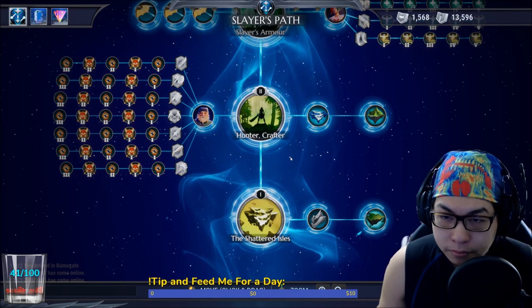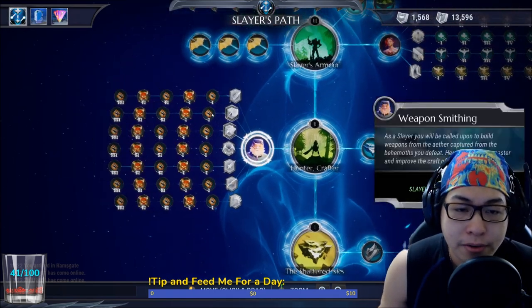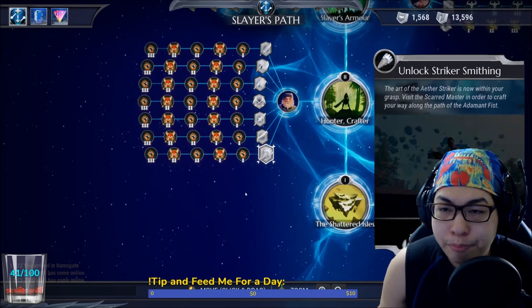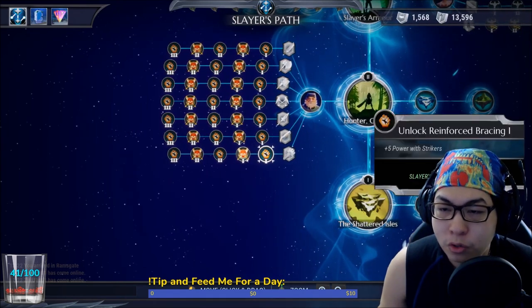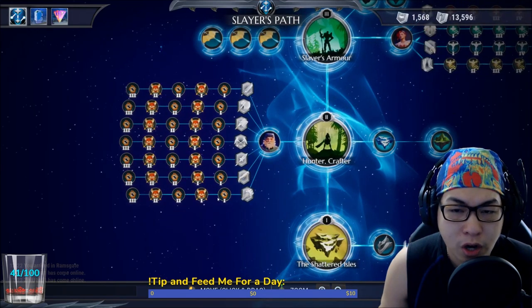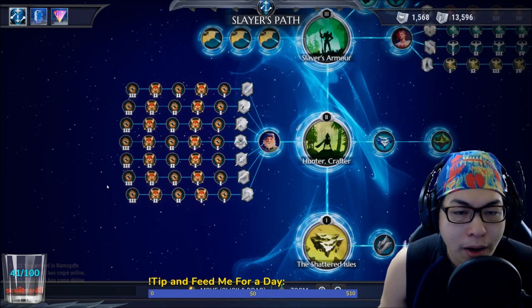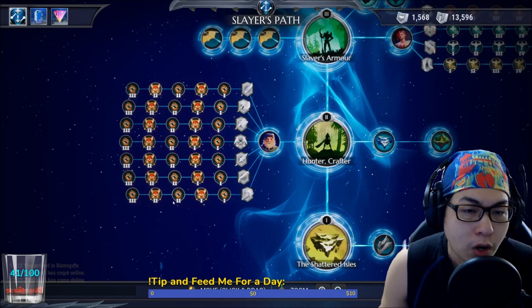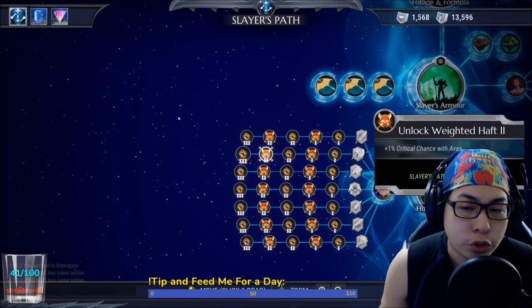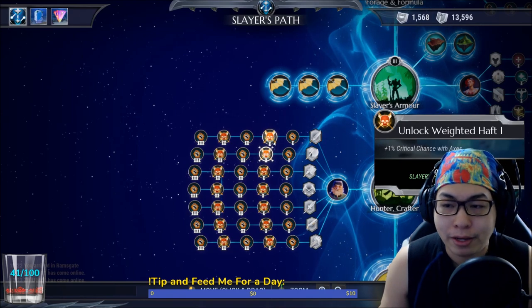Weapon smithing — as you build weapons you slowly unlock this. If I recall, you unlock this with combat merits. Unfortunately this was all already unlocked for me when I first started out with the game.